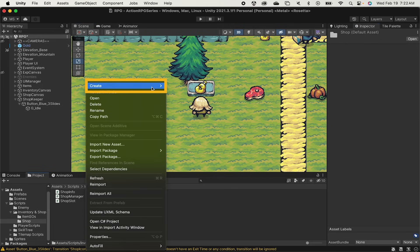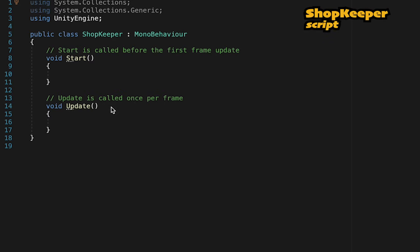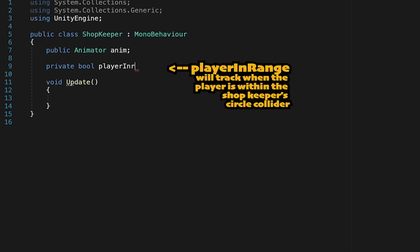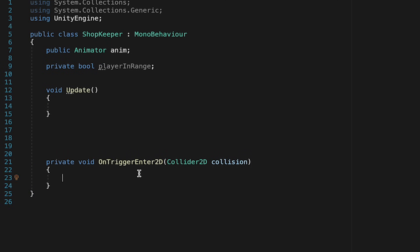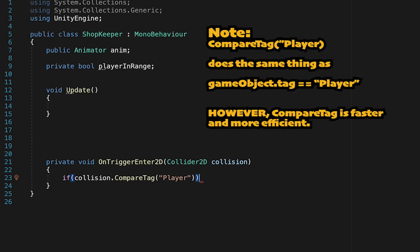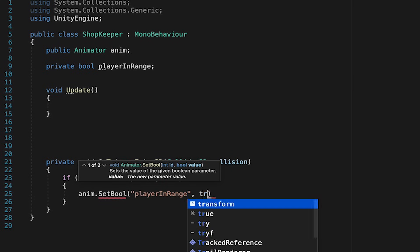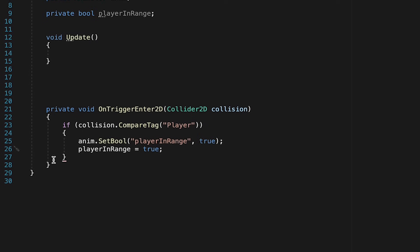We're now done with setup. Let's go ahead and create a new C# script and call it shopkeeper. We can get rid of the start method, though we will need update a little later on. Let's begin by making a reference to our Animator — we can call this one anim. We're also going to make a private bool called player in range. We're going to use OnTriggerEnter2D to detect when the player comes in range. Anytime something enters the shopkeeper's collider, we check to see if that object has a tag equal to the player. When the player comes in range, we tell the animator to set the bool player in range to true. We'll also set the internal bool player in range to true, as we'll need this later.